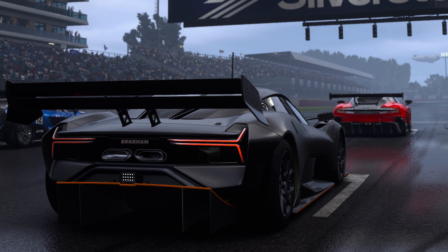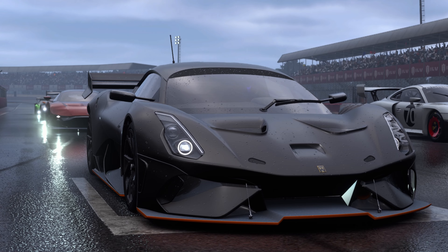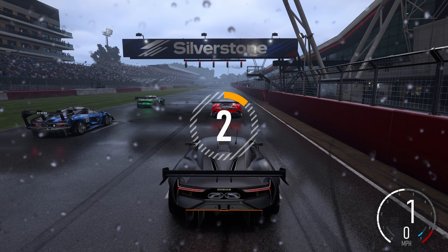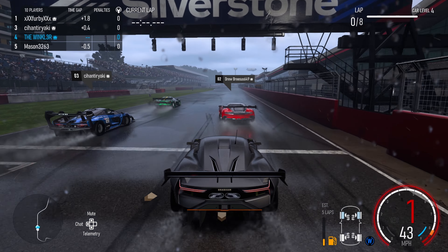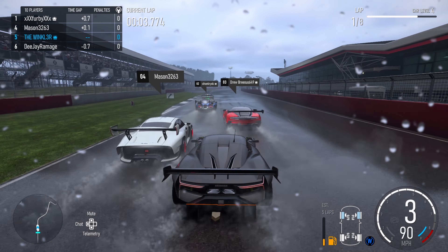Forza Motorsport Update 9 has just been released and with it brings some great news. The footage in the background is one of the new endurance races. Currently these stand at 16-minute races in the Forza Touring Car and Forza GT spec series found in the featured playlist in multiplayer. However, as of next week these will rotate between short (8 minutes), medium (16 minutes), and long races at a massive half an hour.